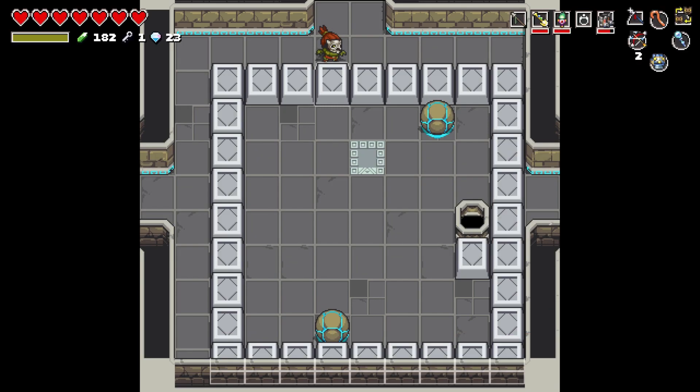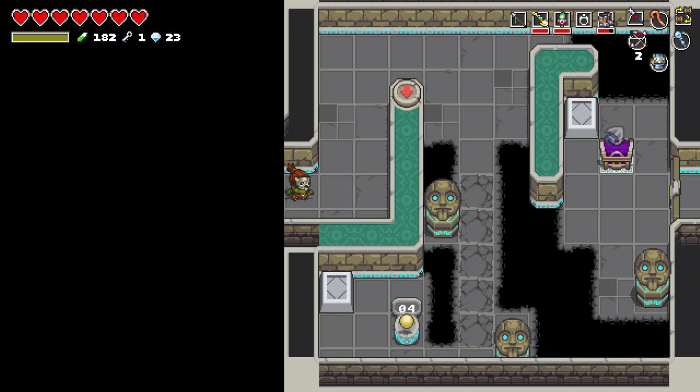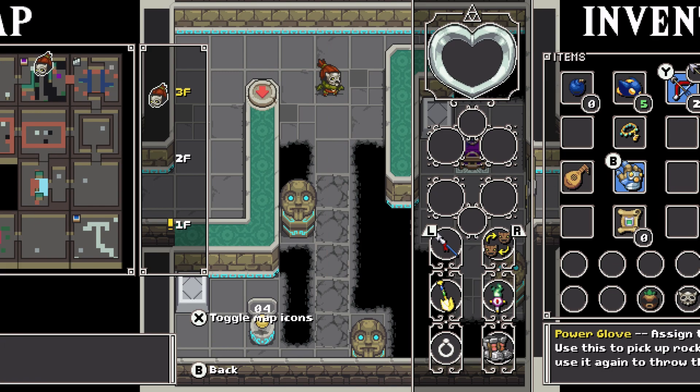Let's go up first. There's a chest in this next room. With the hookshot... let's see. We have the dashing shoes now. I forget if we had those before. There's a switch at the bottom, but it only lasts a few turns.